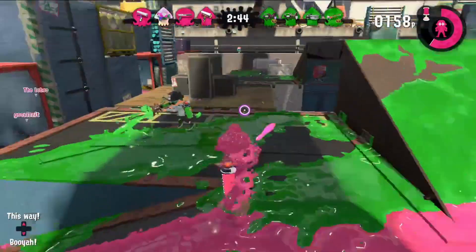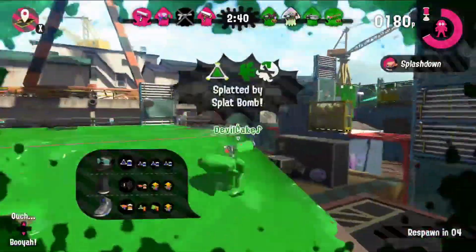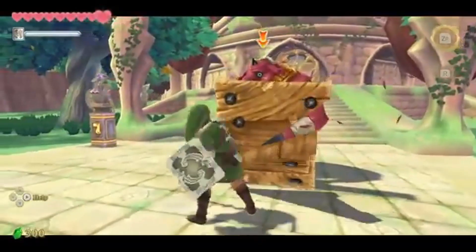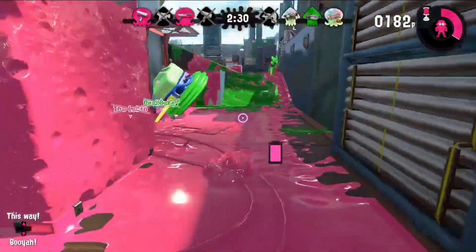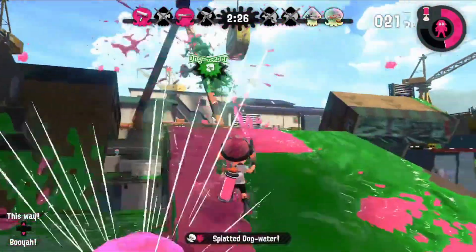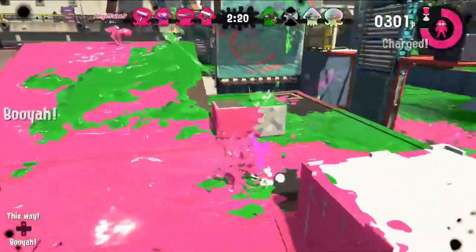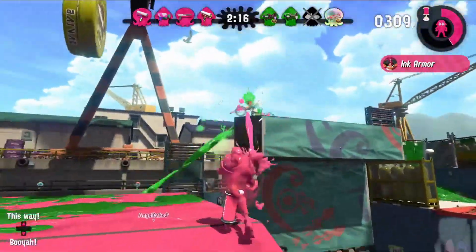The way I see it, a blade class weapon could basically be a brush that you could directionally influence, kinda like the controls for The Legend of Zelda: Skyward Sword. You could swing the sword up, down, or to either side. Swinging it down could create a longer ink trail, like a vertical roller swing. Perhaps the sword could be more powerful at close range as well.